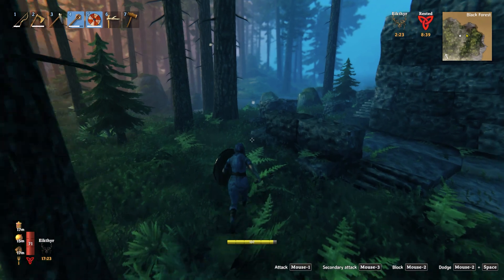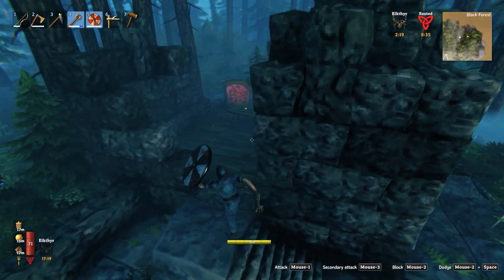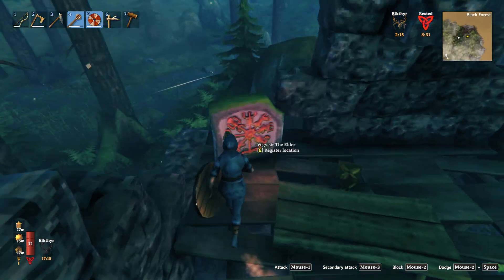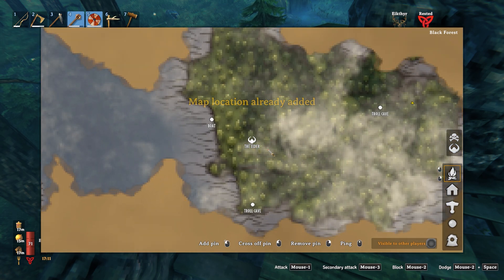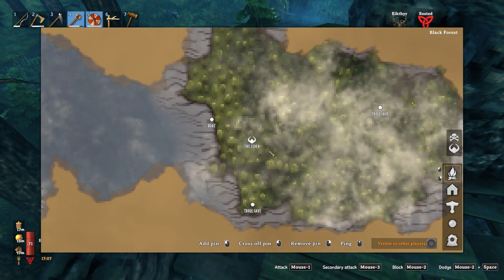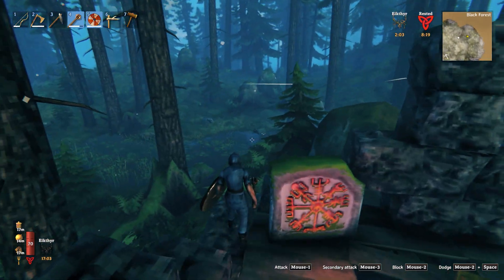Let's go see it. You will find it all over the Black Forest, and you're going to see something like this — it's gonna mark the Elder boss on the map. You can also find it inside a Cave in Valheim. And that's how to find the Elder boss in Valheim.